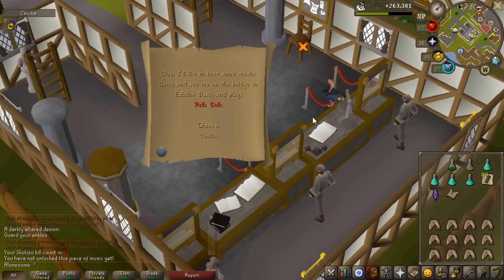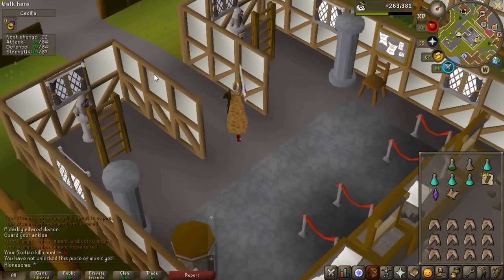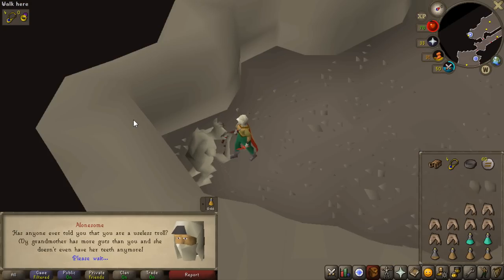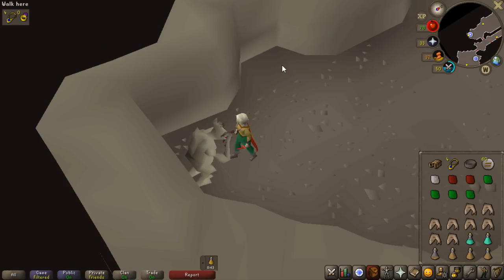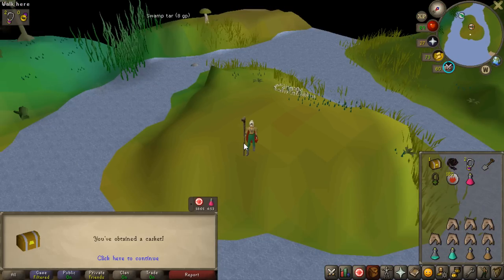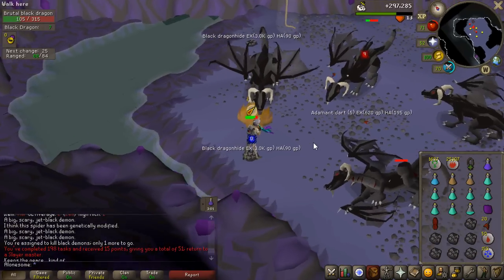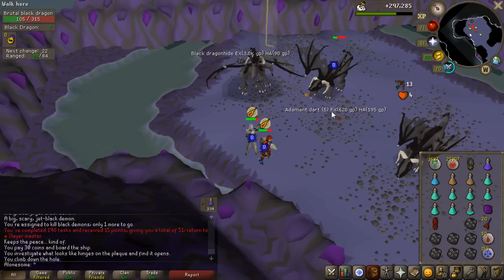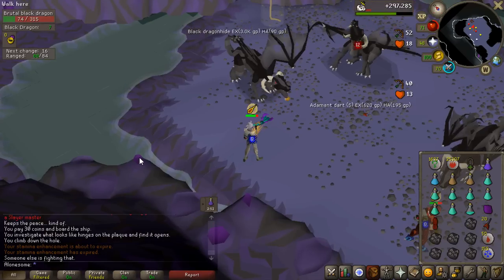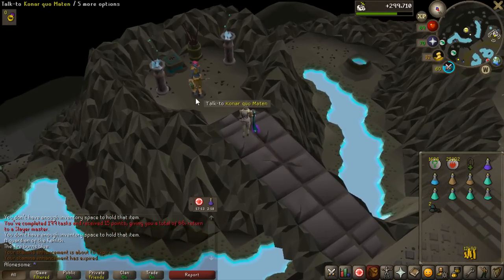I actually need to complete Troll Romance to get this soundtrack for a clue step, so let's just do that because I need quests for Recipe for Disaster anyway. Okay, this is the end of Troll Romance - I unlocked the song as well, no levels though, but now I can complete that clue step at least. Another casket added to the bank. Also a dragon platelegs drop from black dragons - 160k right there. This is task number 199 by the way - seven kills left, and then after that I'm going to Konar for task number 200 for a lot of extra slayer points.